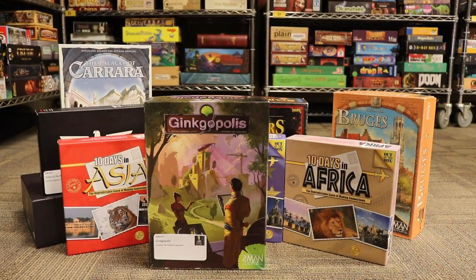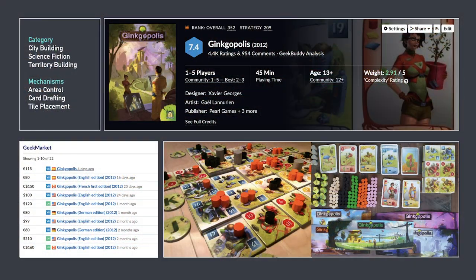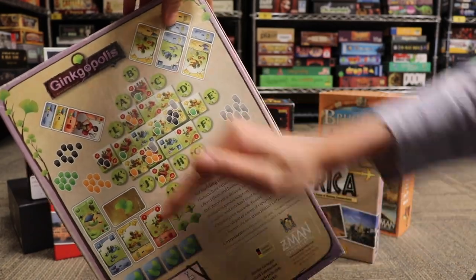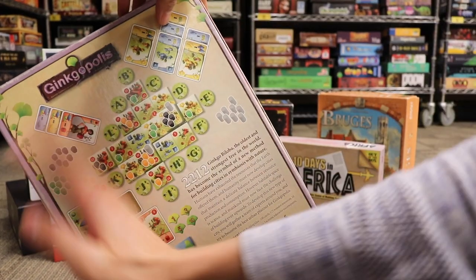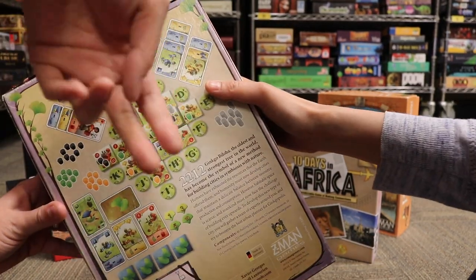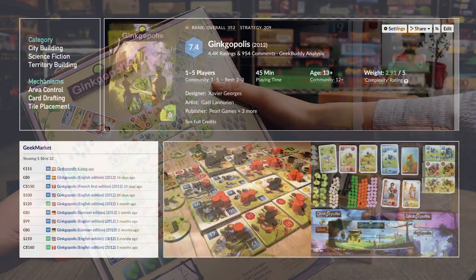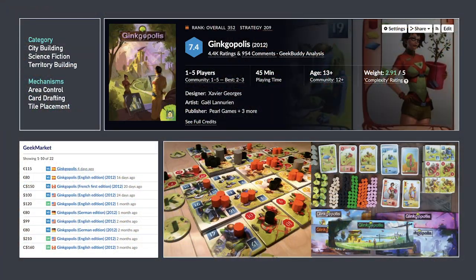Ginkopolis is our next Grail game, found in the BGG library. This game has been requested for a reprint for quite a while. In Ginkopolis, you're trying to build the city both horizontally — outward — and vertically, building on top of each piece. So it's a three-dimensional tiling city building game. Ginkopolis.